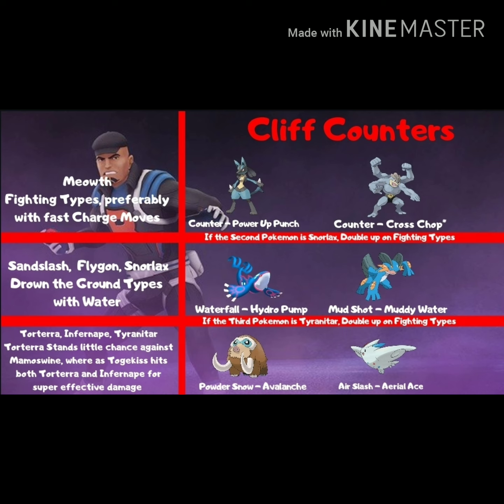Going on to the second slot: if the second Pokemon is Snorlax, you're going to want to double up on one of those fighting types. If not, Sandslash and Flygon can both be drowned by water types like Waterfall Hydro Pump Kyogre, or Mudshot Muddy Water Swampert.